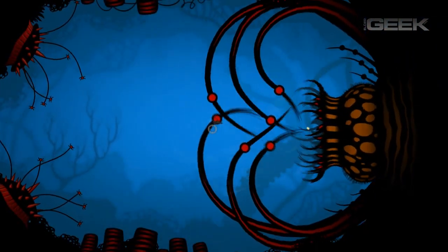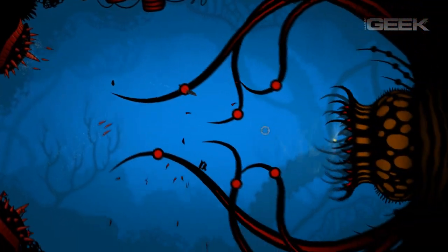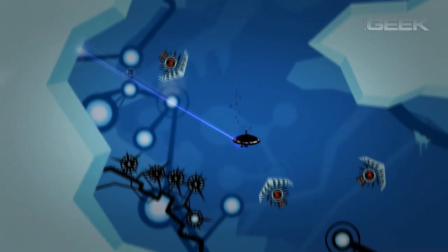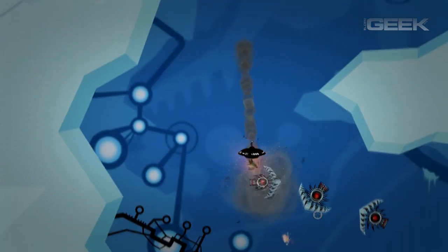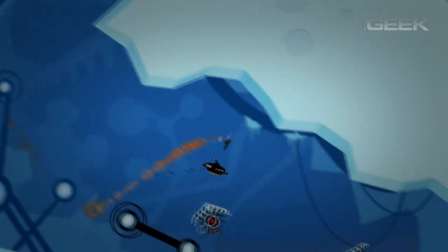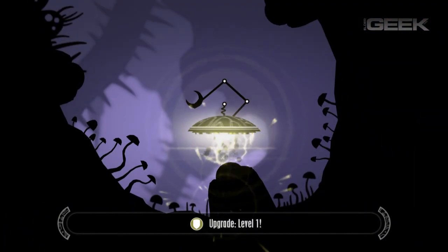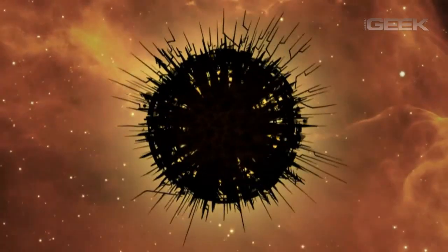Gameplay consists of exploring new areas, defeating mini-bosses, unlocking special equipment and items, which of course open up new areas to explore. It is the tried and true exploratory style of video game, made popular by Super Metroid and Symphony of the Night, but on a smaller scale and without the restriction of gravity. Secret areas can be uncovered to beef up your defenses and firepower, and to discover artifacts that flash back to the planet's history to uncover how it became insanely twisted by shadows.